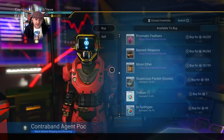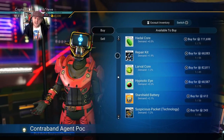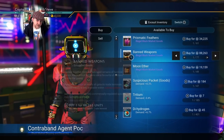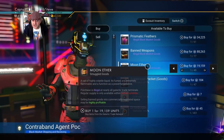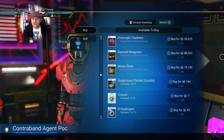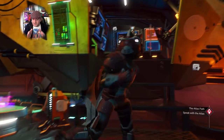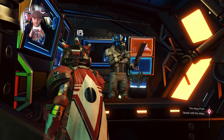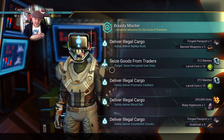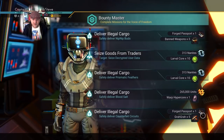Look at that — the contraband dealer here sells prismatic feathers! Prismatic feathers sell for quite a lot of units outside of pirate space, which is fantastic. A lot of things at the top of the contraband menu will sell for more inside normal systems than what you purchase them for here. Carrying contraband from system to system is a good way to make units, though you do get scanned a lot by sentinels — which is where forged passports come in handy.